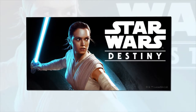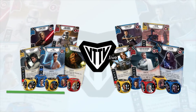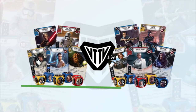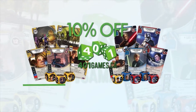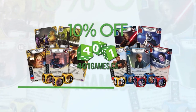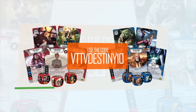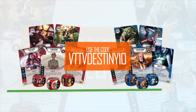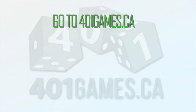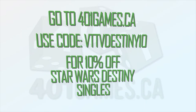Do you play Star Wars Destiny? Are you looking for the last few cards for your collection? Are you trying to find the character you need to round out your tournament deck? VTTV has teamed up with 401Games to provide you with 10% off your next order of Star Wars Destiny singles. Just go to 401games.ca and enter the code VTTVDESTINY10 when you check out, for 10% off all Star Wars Destiny singles.